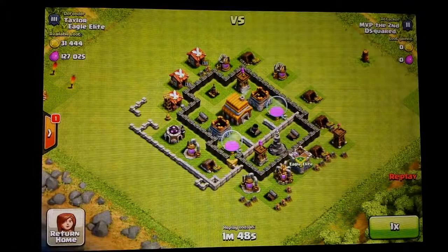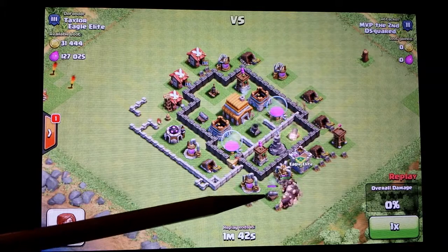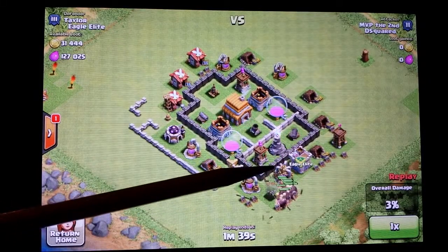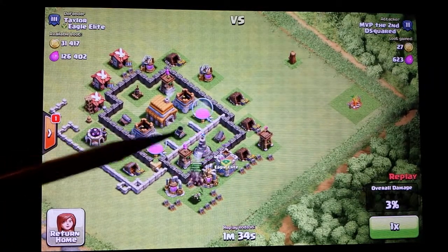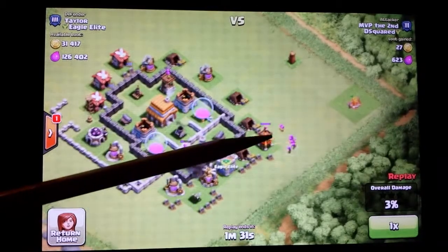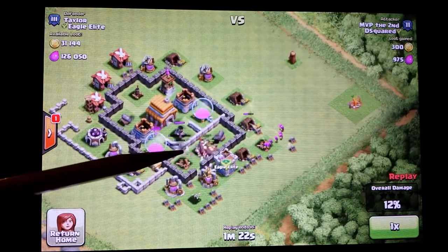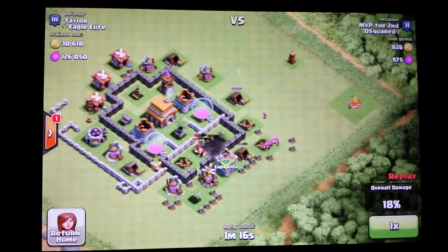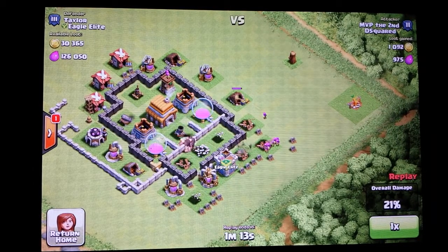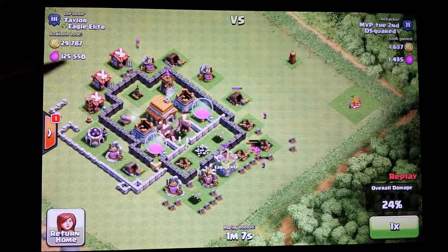Let's start with this one here. We have good loot — 127,000 here. I put some archers out to help take out that archer tower, because if the mortar hits the archers, they're all going to be gone. I also put another wall breaker in so it can help my giants get through to take out that mortar. We don't want to just put down goblins, barbarians, or archers when the mortar can come in and just destroy everybody — so much damage to so many units.